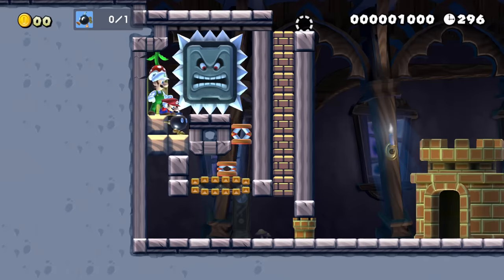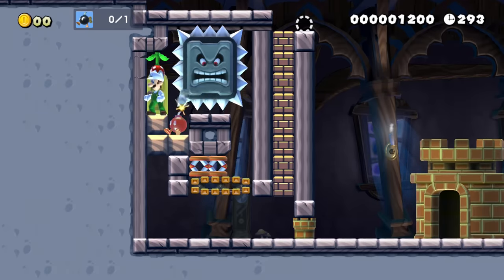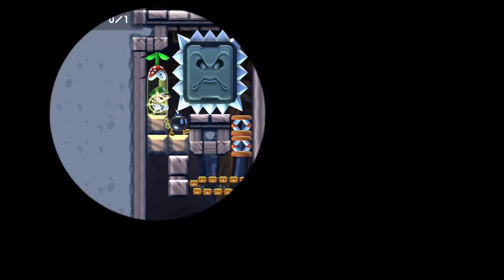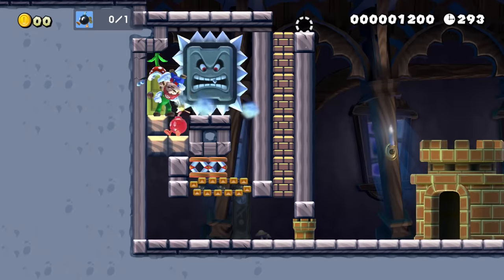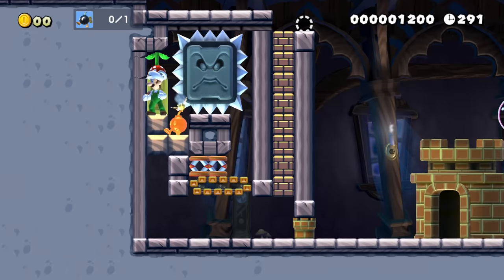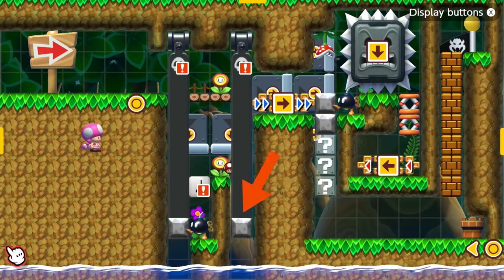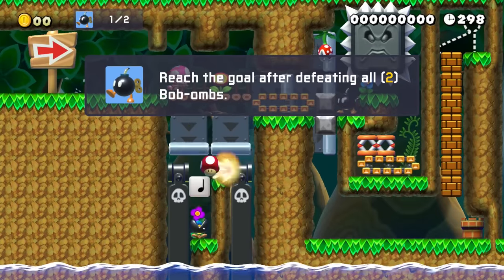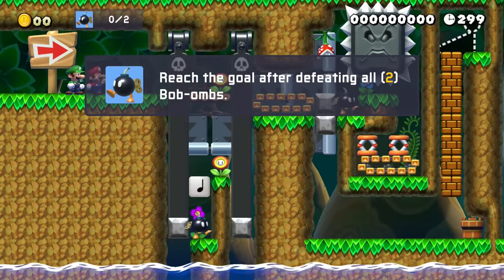Except that someone found another exploit — juggling the Bob-omb toward the Piranha Plant, killing it and surviving the explosion without taking damage. The stage was beatable again. Also the stage is actually beatable in multiplayer without much effort. Time for another factory reset. To fix the multiplayer bug, we added multiplayer detectors: blasters drop down when a single player enters, but if there is more than one player, they refuse to drop and block entry.